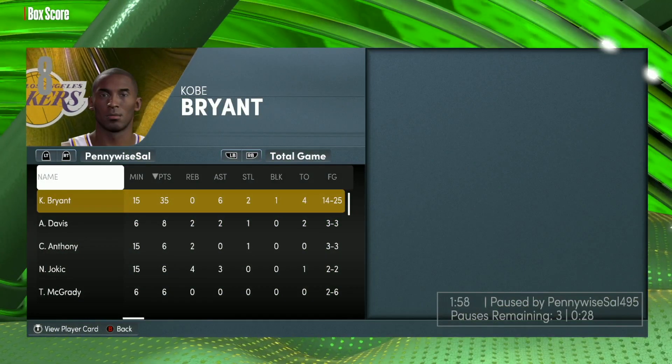We're gonna show you guys the box score — he had 35 points, six assists, two steals, one block, four turnovers, shot 50% from three, and shot pretty well from the field. He was responsible for 50% of our points. We shot 62% from the three-point line — really good game for Kobe Bryant. Hope you guys enjoyed the Dark Matter Kobe Bryant gameplay, I'll catch you guys in the next one. Peace.